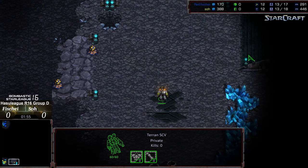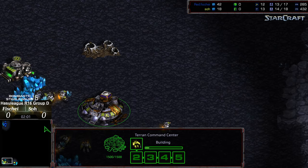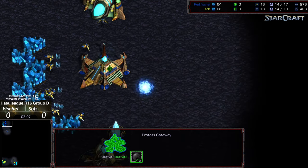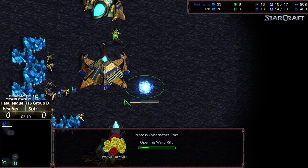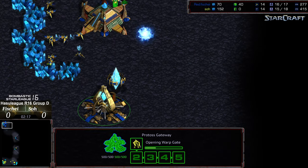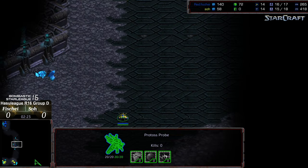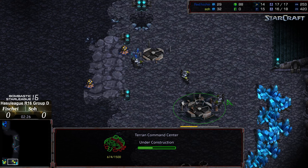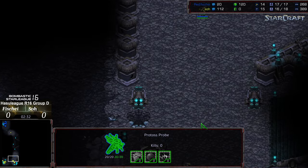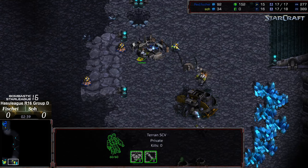So is going for a 14 command center to secure that early economic lead, recognizing this is a more challenging map. Fisheye gets the initial scout and has opened up with a zealot-first one-gate into a similar build. That zealot could be a lot of trouble although it's got quite a distance to travel, and this gives Fisheye room to respond upon seeing So's opening.